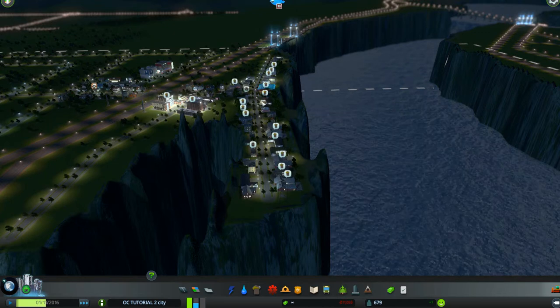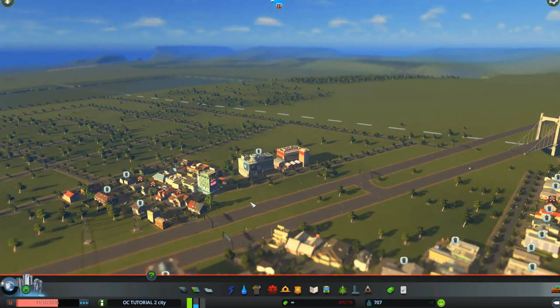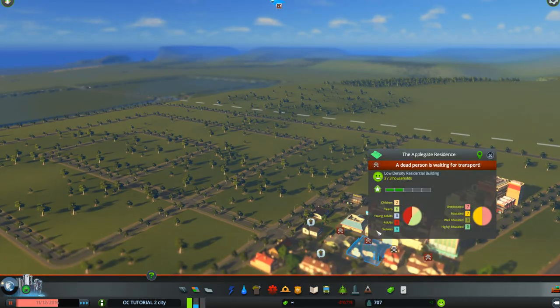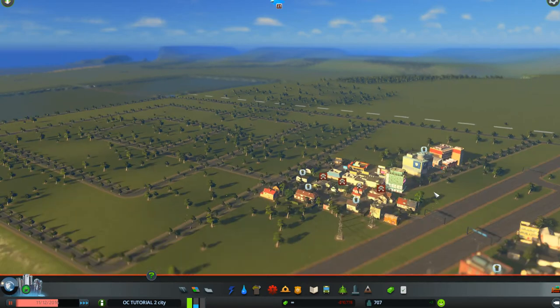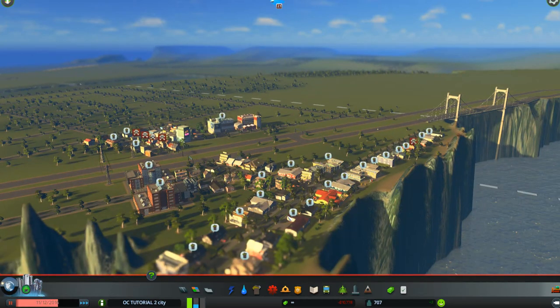We're back. We have garbage to worry about, and we also have dead bodies to worry about. If you click on this you'll see that we have a dead person waiting for transport - they have to be taken somewhere. We'll take care of both of them and we'll start with the garbage problem.